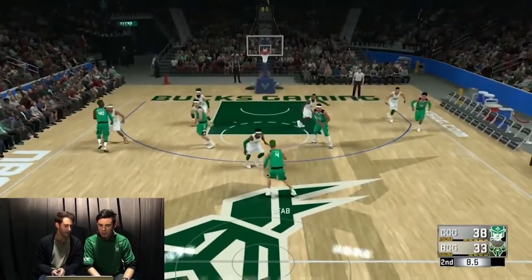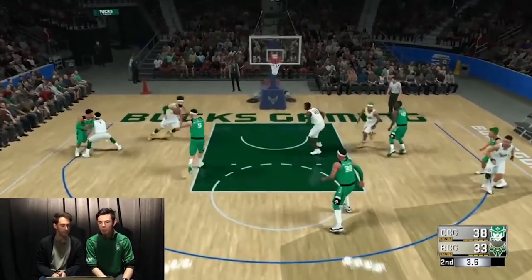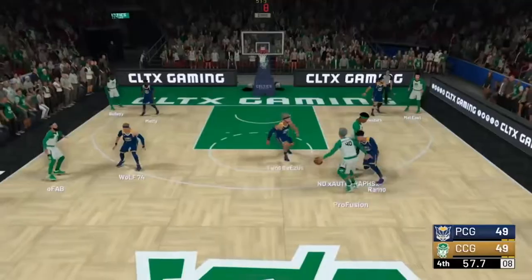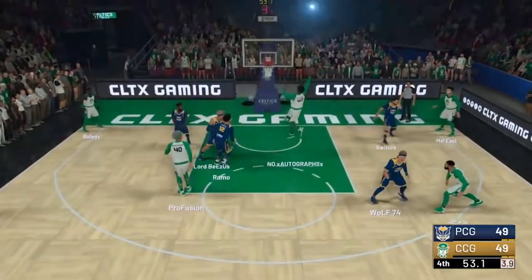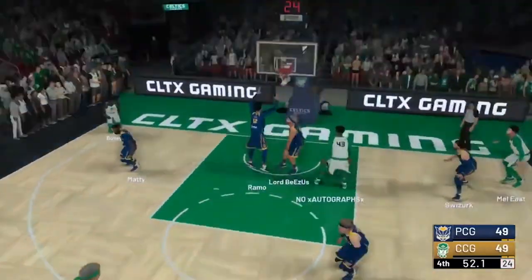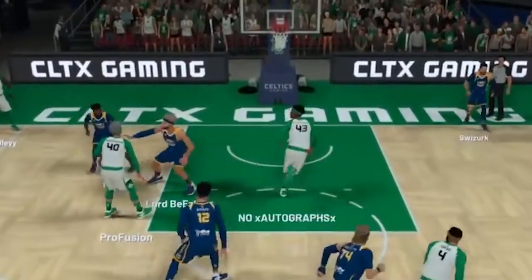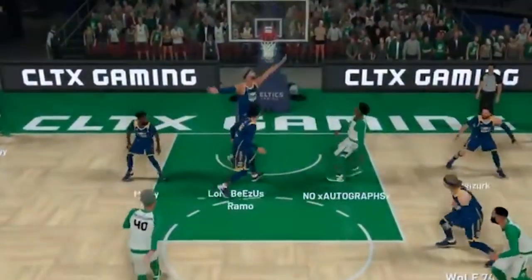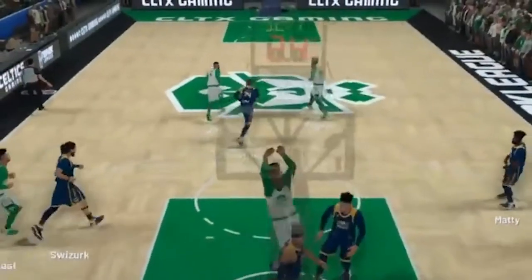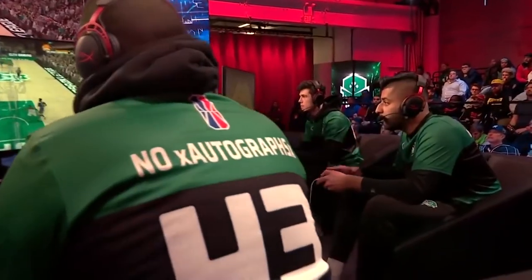We go back to the NBA 2K Tip-Off tournament. One of CCG's best players, Profusion, was having a tournament — he averaged 20 points through four games. Profusion sucks in the defense as they think he's going to shoot, but then he throws it up to his teammate No Autographs, who gets it to go one-handed off glass. No Autographs, known for his rebounding skills — he averaged 10 in this tournament — elevates and provides one of the better one-handed shots you'll see from a big.